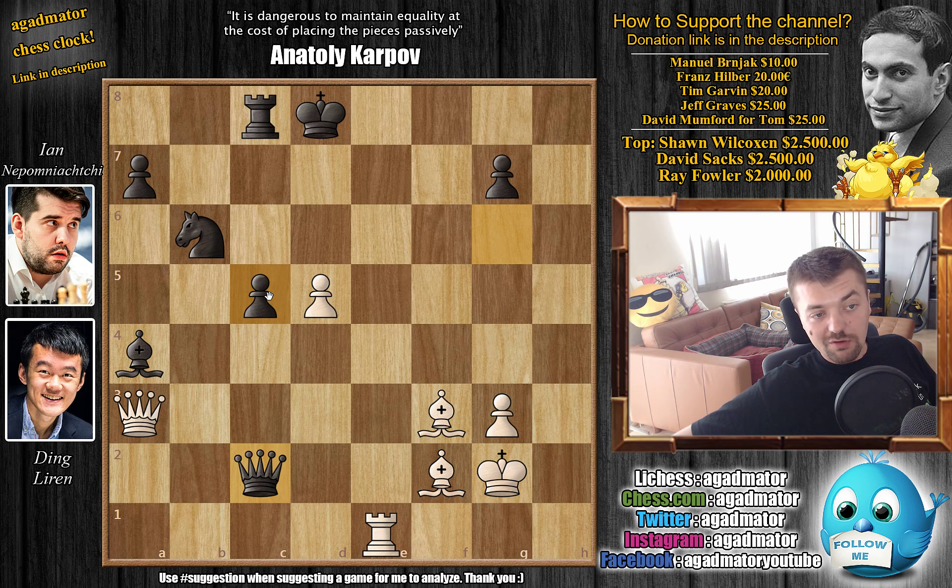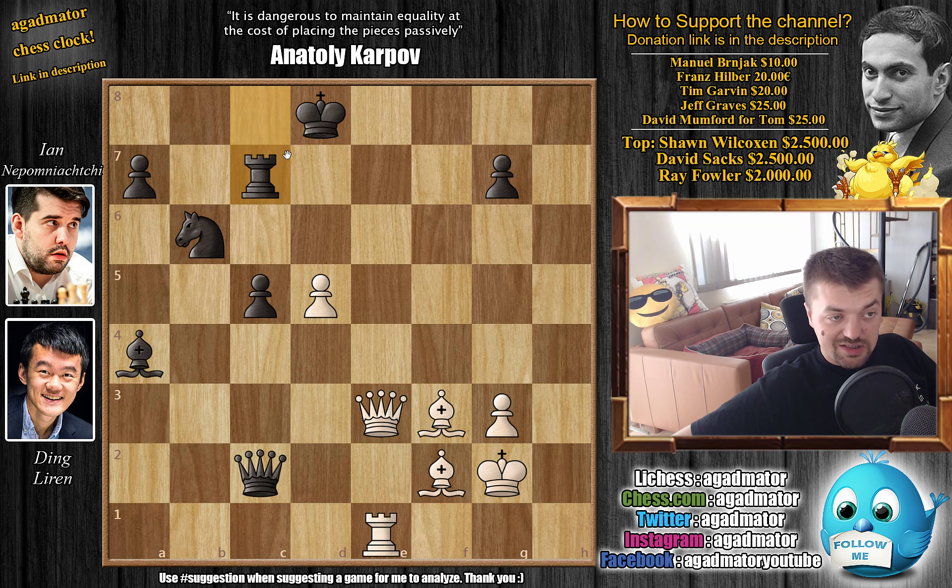Feel free to pause the video and find the best continuation for white. For those who found it, congratulations — you are an excellent threatener of mate in one. Queen to e3! Now you're already threatening mate in one. Black has to decide how to defend — it's not easy. You can go bishop d7, king c7, or rook to c7. Nepo decides on rook to c7, trying to create an escape route for the king.